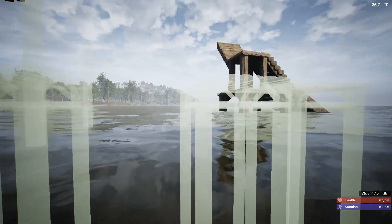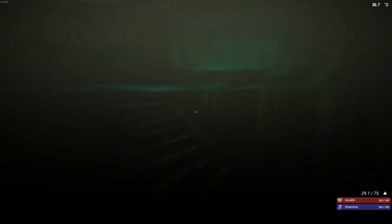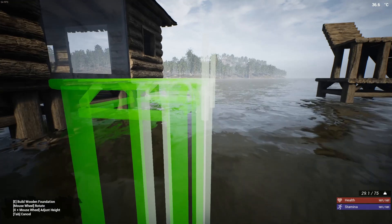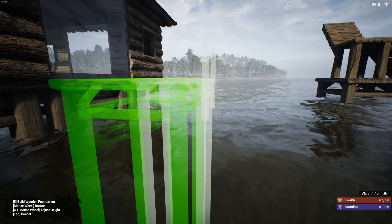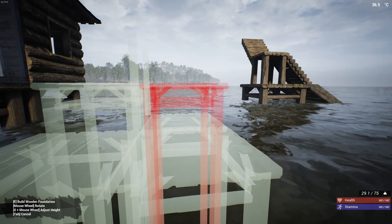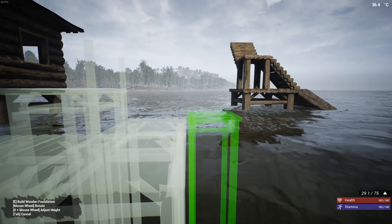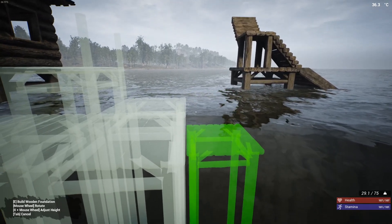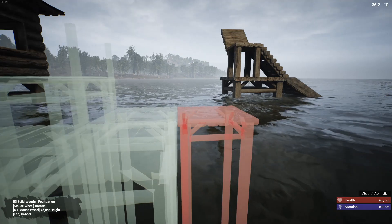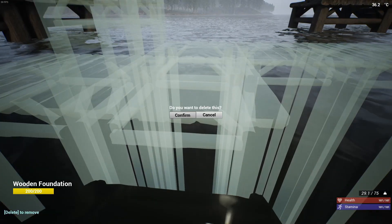Let me get rid of these pieces because we're going to put them in afterwards. First we put in the foundations — we've got to go one down. Working our way over there again, one down. That might be too low — we'll see. One down, and we'll get the rest in just a moment.